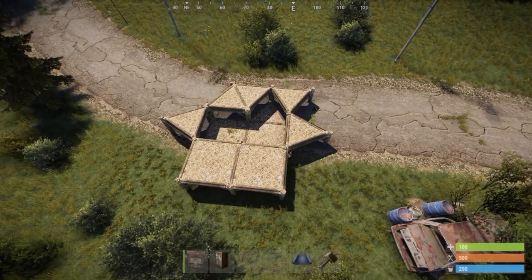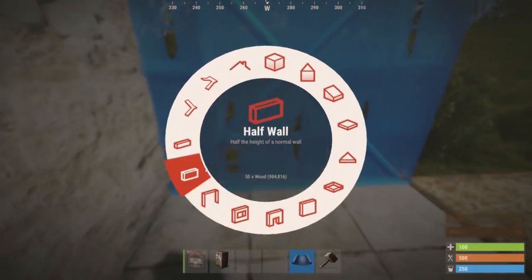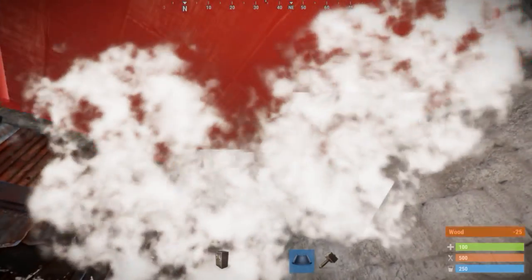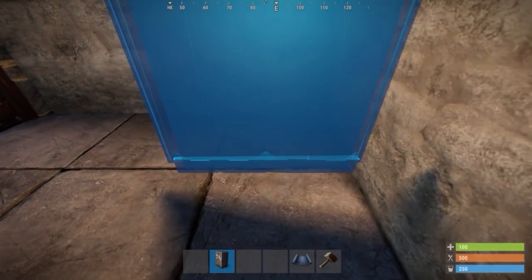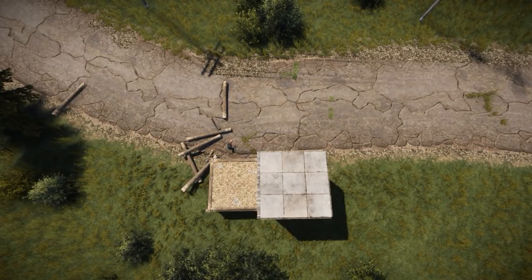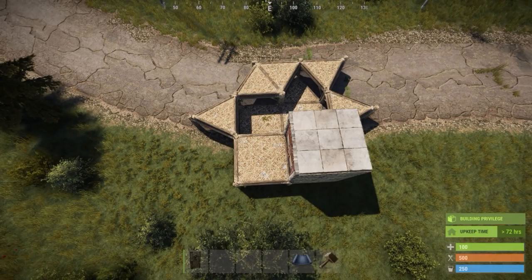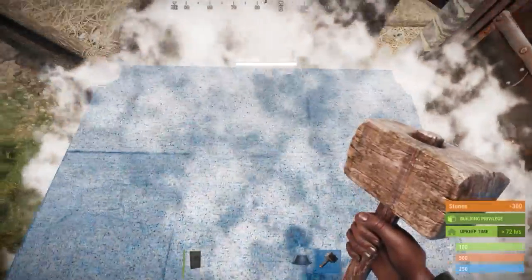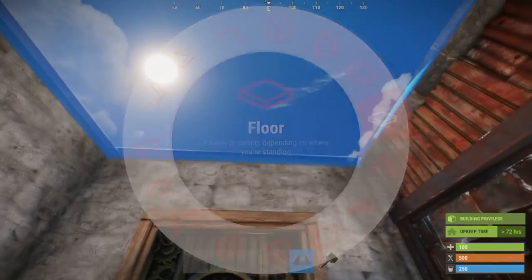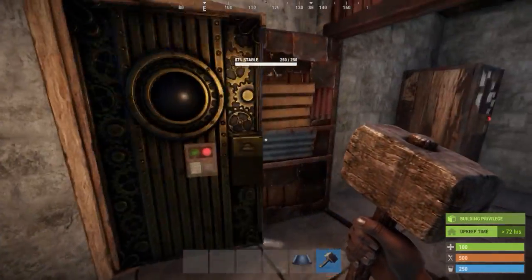The raised square foundations will serve as the starter unit. Upgrade the foundation that is closer to the triangle, and put walls around it. Add a double door facing the other raised square foundation, and place a tool cupboard like this in this corner. At this point, we used to destroy the rest of the twig, to not let people know what we were doing. Upgrade the second raised square, add walls, and a single door frame facing the lowered square. This allows the double door to work as an airlock. You now have a standard 2x1 base with a triangle airlock to work with.